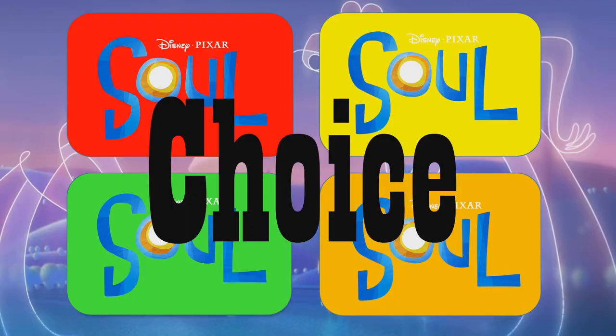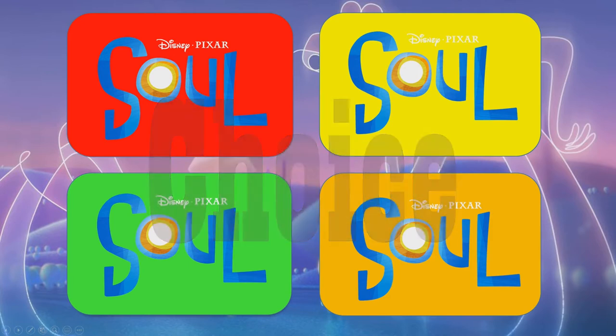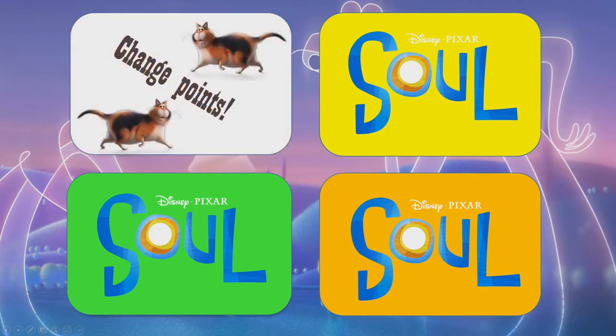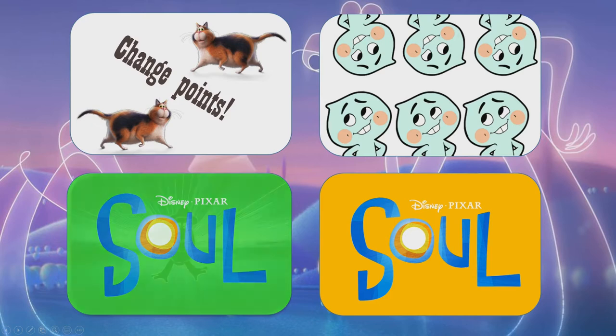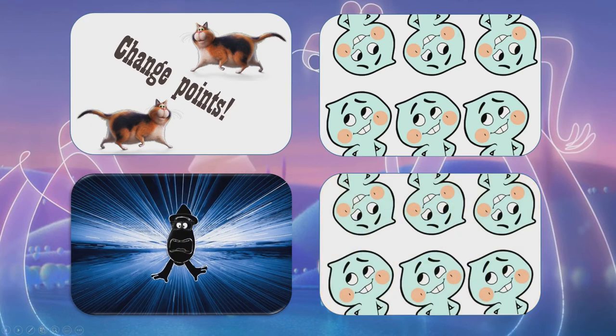This one is the choice slide. You can see we have red, yellow, green and orange. All you have to do is click on the rectangular box — don't click on the Soul text, click on the color in the box itself. It will reveal different points. In this case we've got change points, six points on yellow, a bomb on green, and six points on orange.